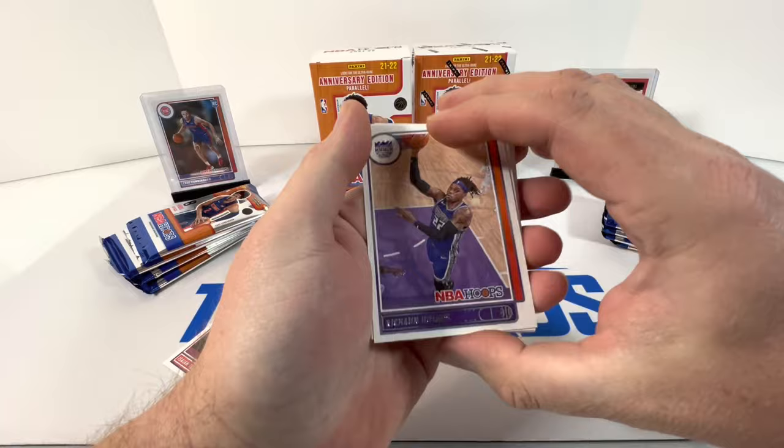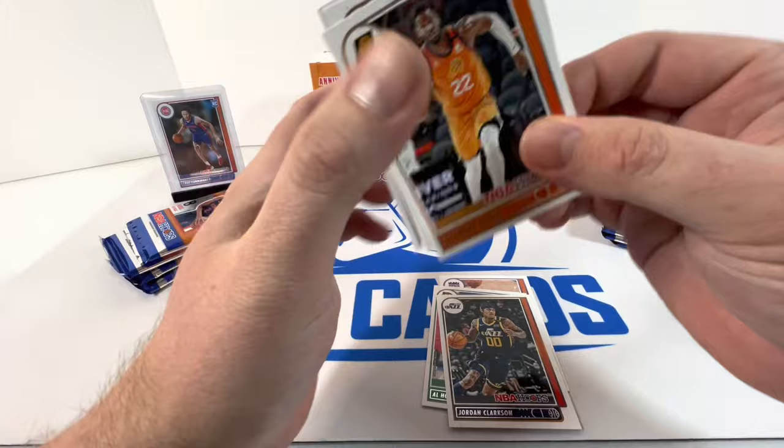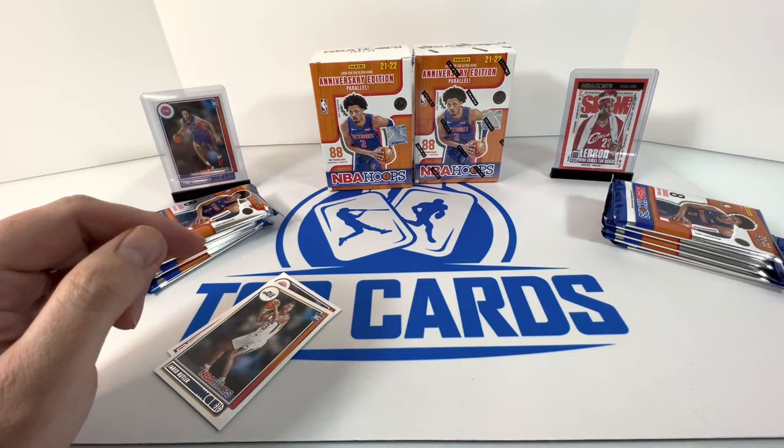Next pack: Richard Holmes, Al Horford, Jordan Clarkson — man, they just swept these cards upside down — Ayton, Hunter, Kelly Olynyk. Wait, a Killian Hayes on the purple! And for our rookie we have a Jared Butler.